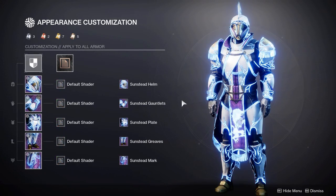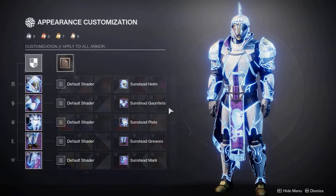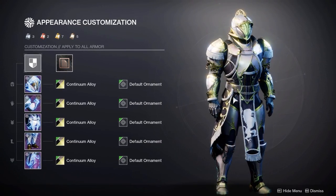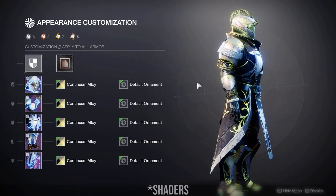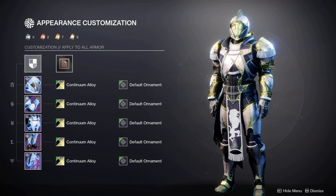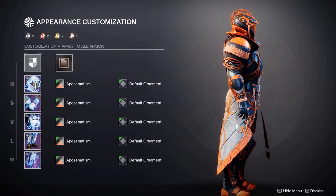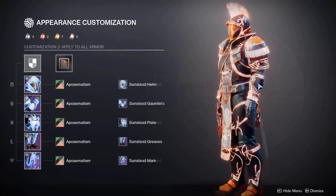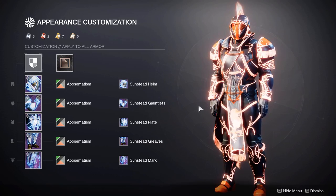Now moving on to shaders — one thing to point out is that when I change shaders, there's not one bit that doesn't shader, so it is a fully shadable set. I'll show each shader on the normal armor and then with a glow I think works really well with it. Starting off with Postmatism — recently sold in the Eververse store — it creates a really nice black and orange, quite simple, and I quite like it. Here it is with the solar glow as well, and I definitely recommend using this if you intend on using the solar glow.